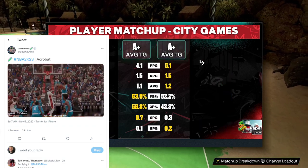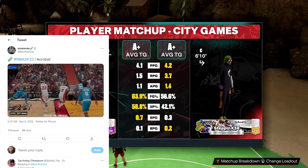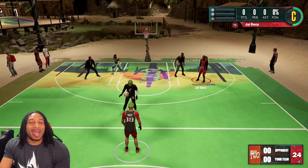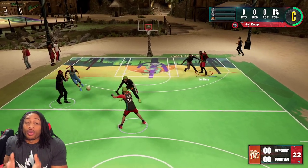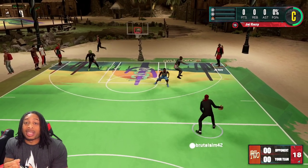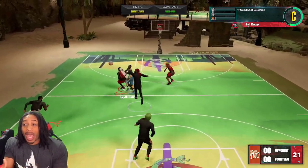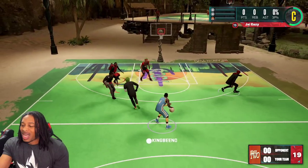My boy Hezi, who innovated the jump shot we had on yesterday, was talking about the acrobat badge too and how strong this badge is. I was like, 'Hezi, come on man, that's bull.' He was like, 'Yo, you can really go to the rim and anytime somebody challenges you, just switch it up, and 99% of the time you're gonna hit it if you got acrobat on at least silver.'